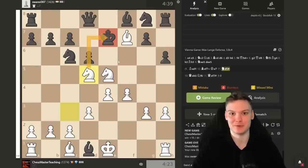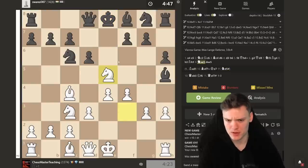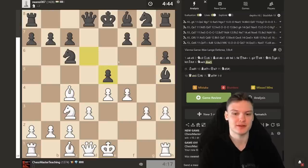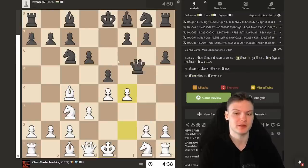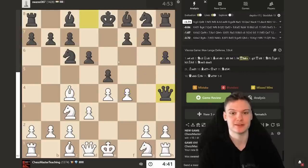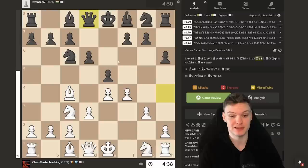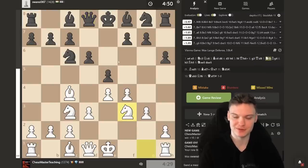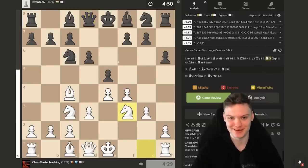That is just mate on the board — here's why it's important that you know your classics. He's just down a point and in a losing position. Critical mistake: h6, and leaving the check isn't really useful for him. With that being said, I think we can move on to the following game.